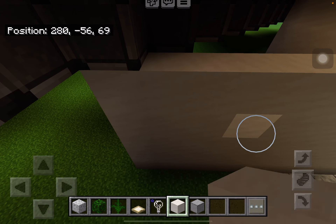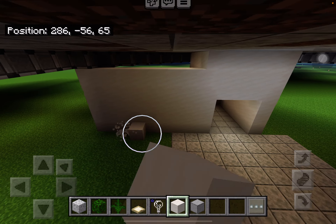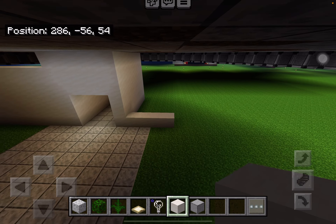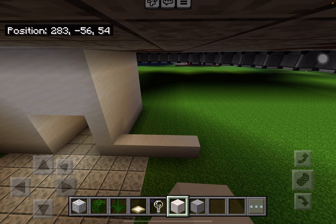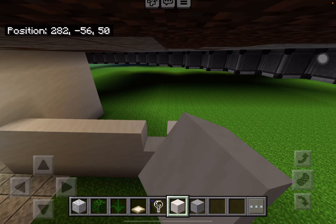And done. Okay guys, so now that we got the floor, we're going to be working on the stores. So first I'm just going to make like walls here on the sides.